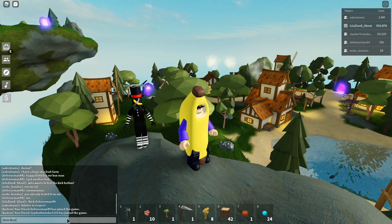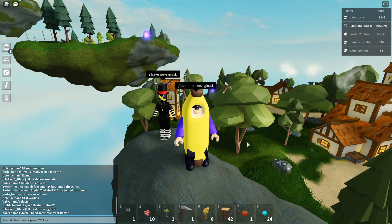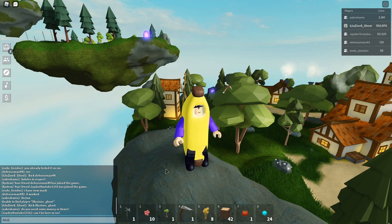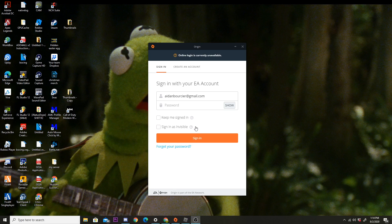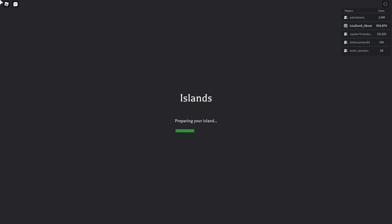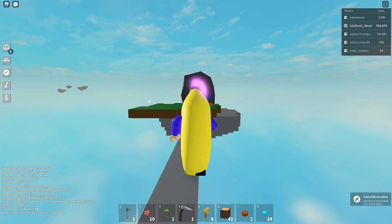What if we try typing my own username: I-L-L-U-Z-I-O-N-S underscore G-E-B-O-B-O-M? It doesn't do anything. Is it cap-sensitive? Slash kick: lowercase i, uppercase L, lowercase l, U, capital Z, I-O-N, capital S, underscore, capital G, H-O-S-T — enter. It does work! You can kick yourself. That is so stupid, bro. Why are you able to kick yourself?